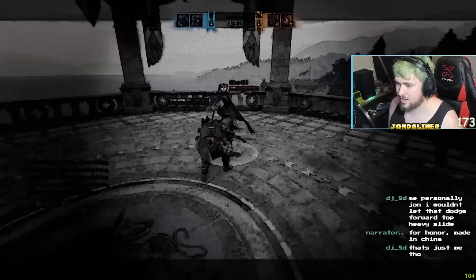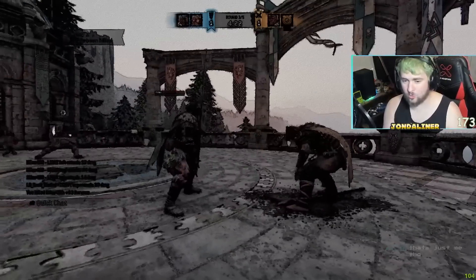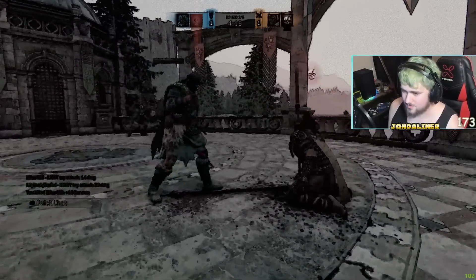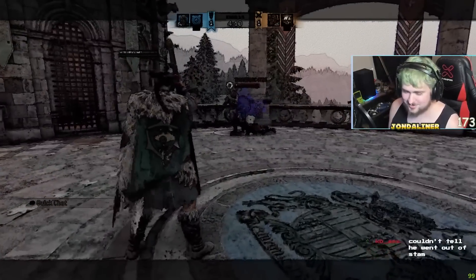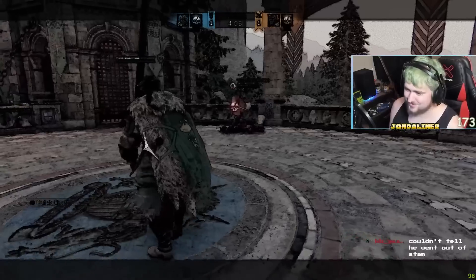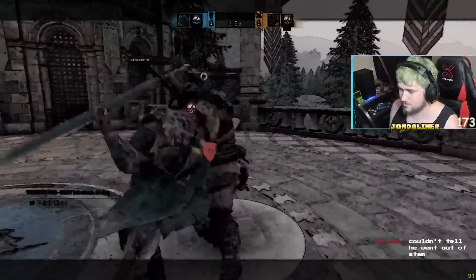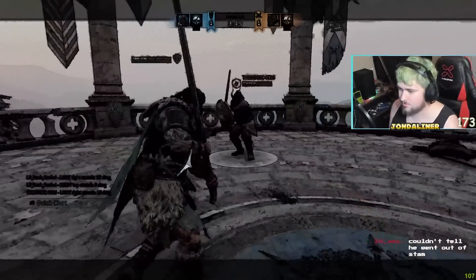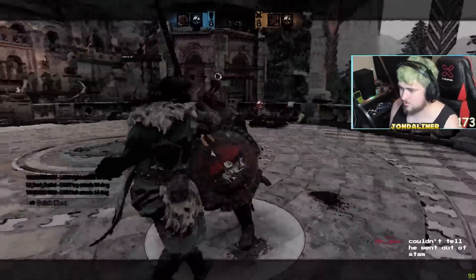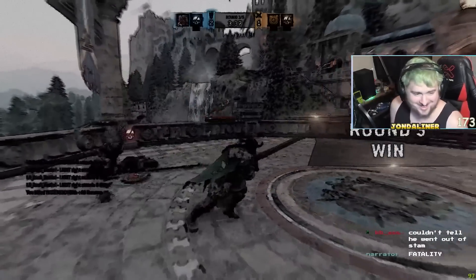He's almost dead. I can't see his stamina — I thought he was out. I was ready for a light. Let's go! My dumb ass just tried to do a Valk move. What'd you try to do? CC — oh my god! You can kind of CC just super early and then dodge into it. I didn't eat that. Get baited! CC is Orochi, yeah dude — it's hidden tech, hidden tech.